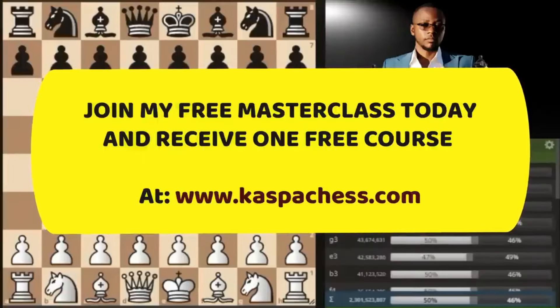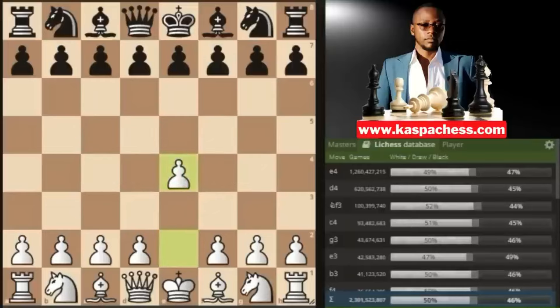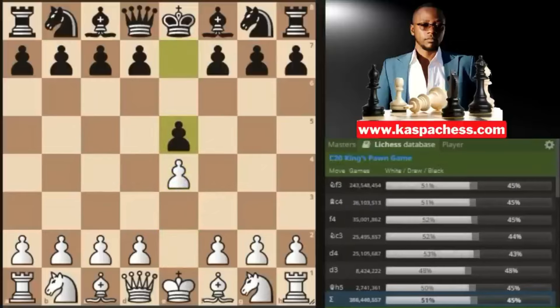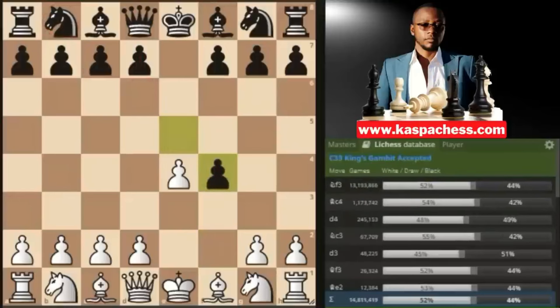I'm going to try and convince you that the King's Gambit is not a boring gambit. Trap number one: after pawn to e4, black responds with e5. Instead of playing knight to f3 right away, the King's Gambit is where we play an immediate pawn to f4. Black can either accept by taking on f4 or decline with moves like pawn to d6 or knight c6. The most common move in the Lichess database is taking on f4.